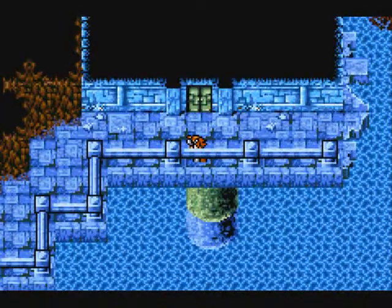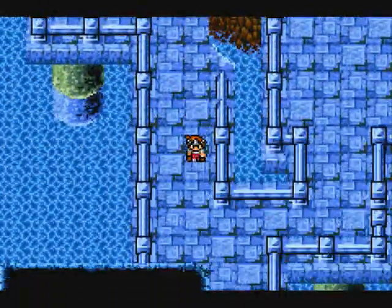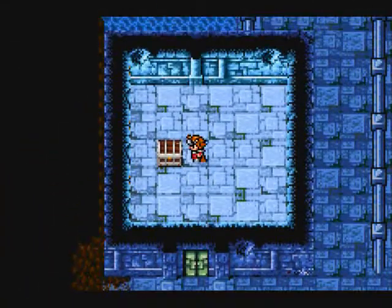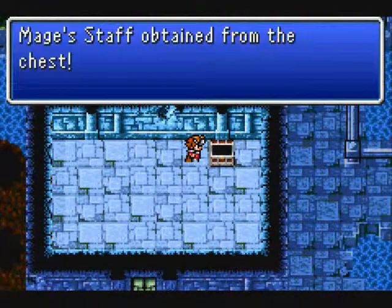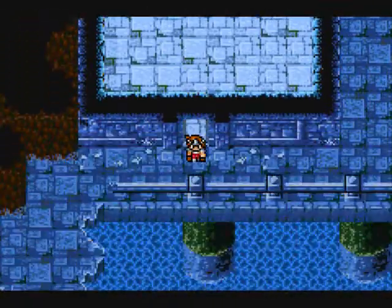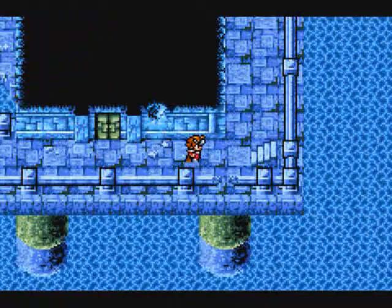Here we get Diamond Armor. I thought that I'd get a lot of battles, and I'm not even on the path to the boss yet. Here we get a Light Axe — you can use that as an item in battle to cast Daira. And this is a Mage's Staff, which can be used as I'm about to cast Fira. And that's a lot of spare change.